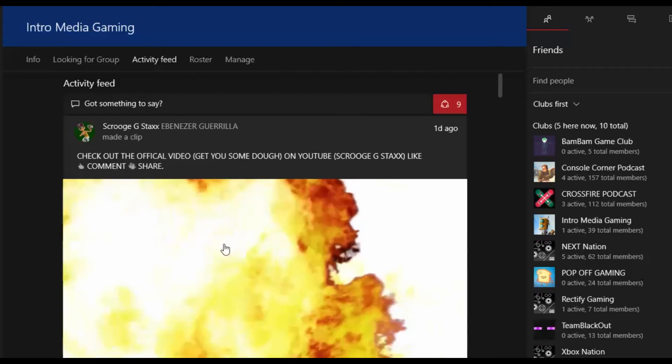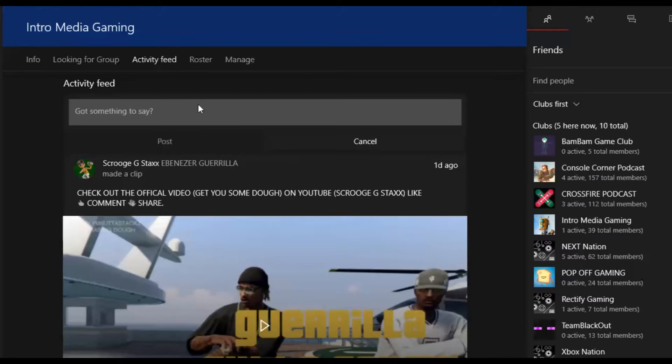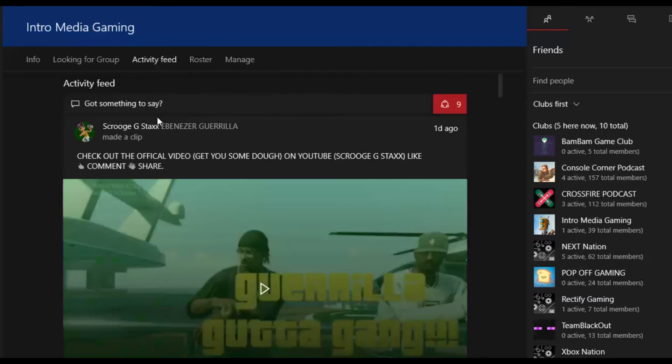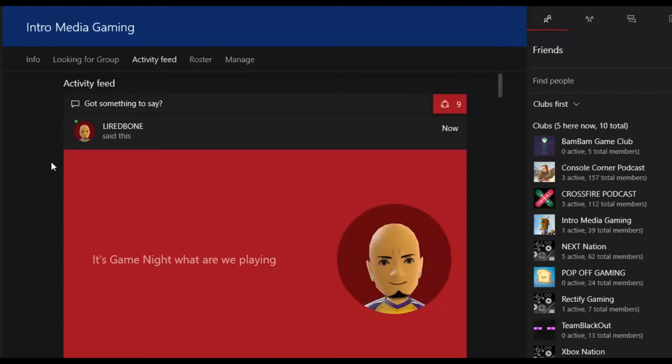You can also post messages to your club. I'm about to say what we're playing tonight — it's game night. I'll type 'What are we playing?' and post it, and everybody will get it in their activity feed on the Xbox One. Bam, I posted it. On Xbox One you can actually add pictures too, which is pretty cool. So I said it's game night, what are we playing?